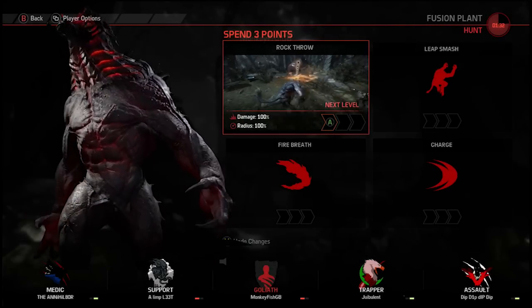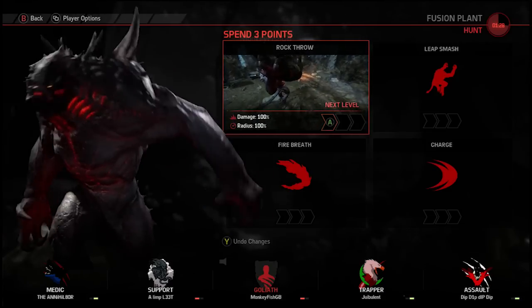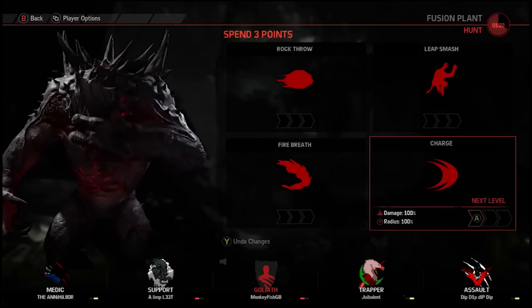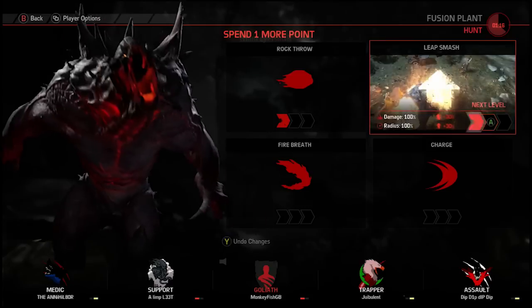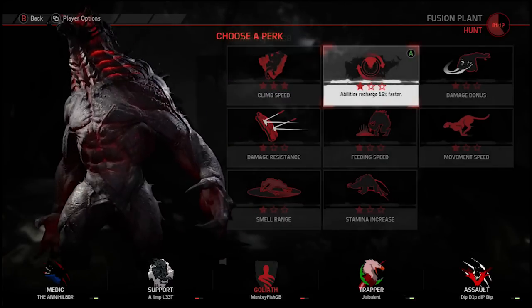Hi, welcome to another Gamesweasel gameplay video. We are playing Evolve beta before the game's out on the 10th of February and I'm just about to jump in and whoop some hunter ass as a Goliath. I've got a fair few points to spend on some powers so let's get some rock throw, a bit of leap smash, and some fire breath.